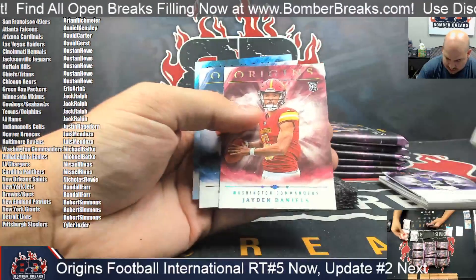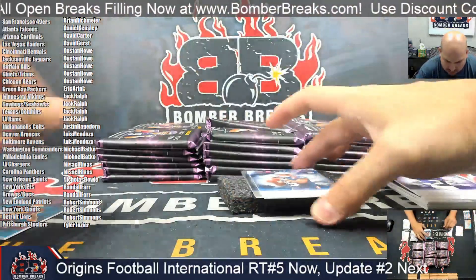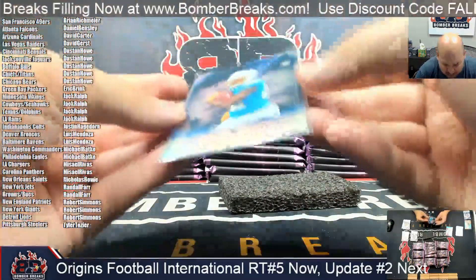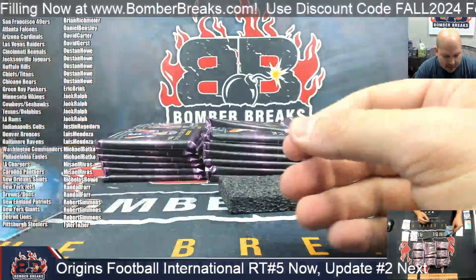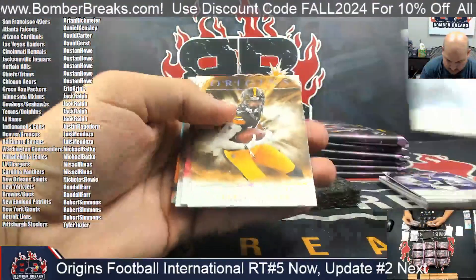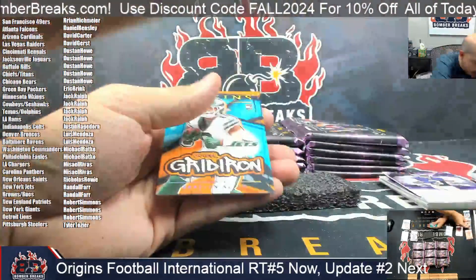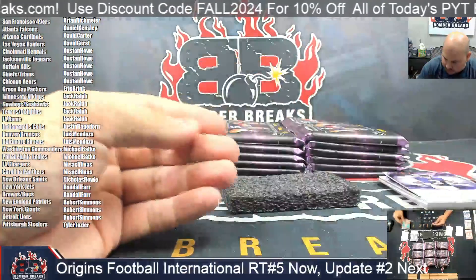There's Mr. Daniels — we're going to definitely take care of Mr. Daniels' stuff individually. He's just a little bit next level. And numbered — Brendan Rice for the LA Chargers, 29 out of 75. LA Chargers here — Mizell, that is yours. Pennix Jr., Spencer Rattler, and Braylon Allen. Man, these Gridiron Originals are pretty cool looking.